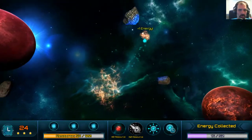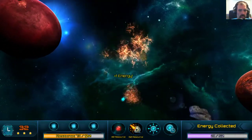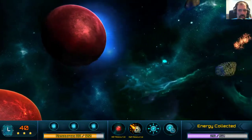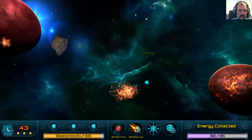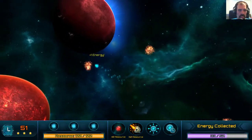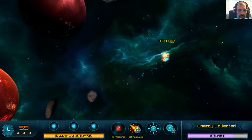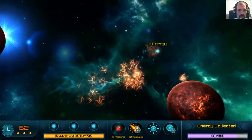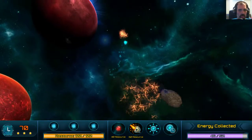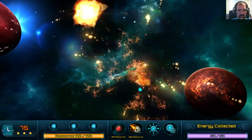I got an achievement. So it's falling asteroids. I have 73 resources. I don't like that they go away without any indication. I'm at 33 energy, 34, 35 — I need 50. We'll collect as much energy as we can. It's not too engaging yet. I mean, I know I'm supposed to have actions to do — maybe I shoot or something?